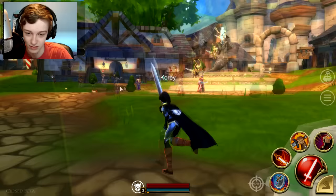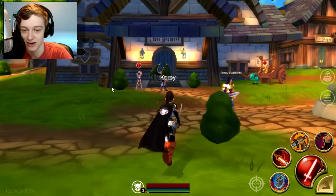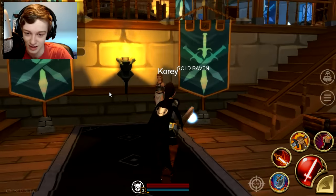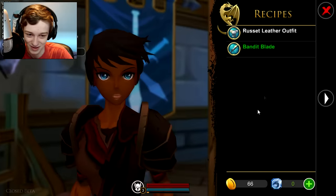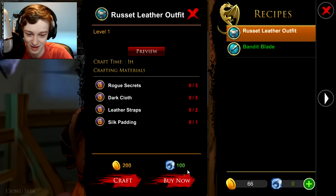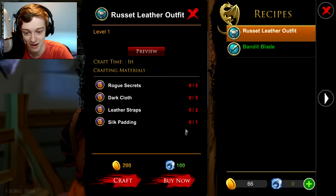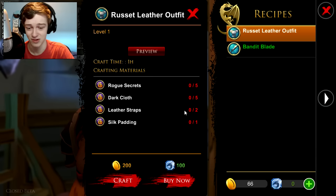Oh yeah, I forgot to show you — in here there are now microtransactions in the game. Well, not officially in the game, but they're here. I forgot to talk about this when I was in here. So like, you can craft it, but I don't know if you still require these items to buy now. Apparently you can just buy the item instead of having to earn it, which I really don't like as a microtransaction.